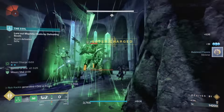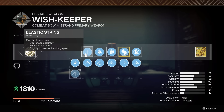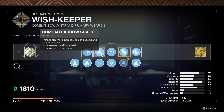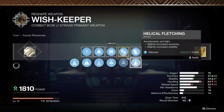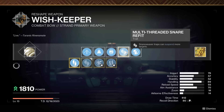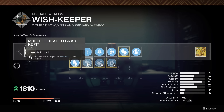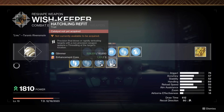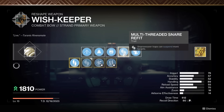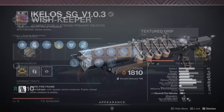For the Wish Keeper, here's what I would recommend when you craft it. For the string, I have Elastic String to increase the rate of fire as much as possible. We have Compact Arrow Shaft for the handling speed and reload speed to increase your overall amount of arrows you can shoot. For the catalyst, I'm going with the multi-threaded snare refit — I often shoot the snare weaver arrow into a large group of enemies, so suspending a lot of them comes up quite a bit. In the future you can get Vorpal Weapon and Hatchling, but I don't think it'll change how this functions drastically. For the grip, we have Textured Grip to increase handling as much as possible.